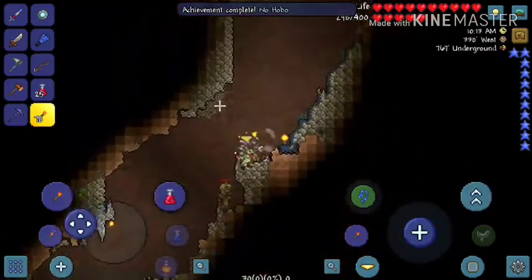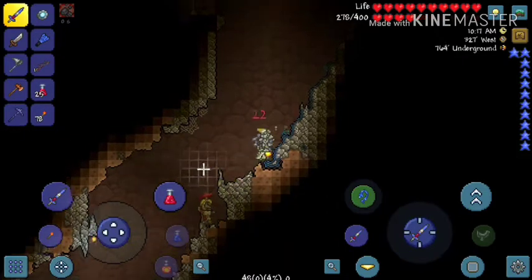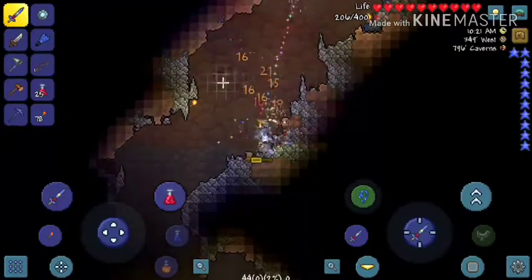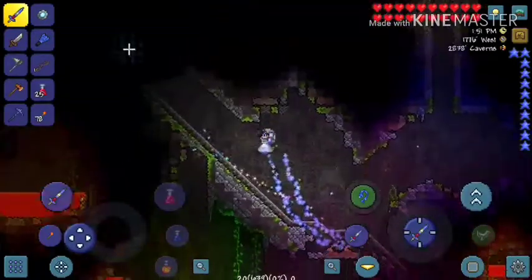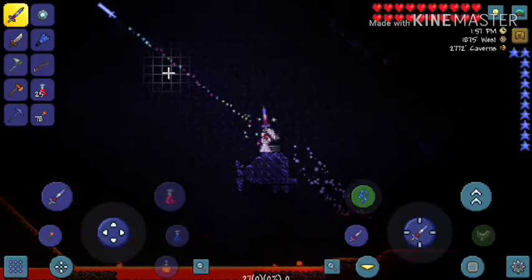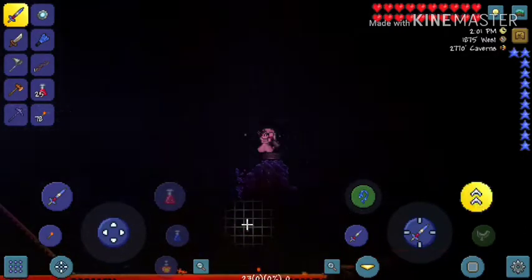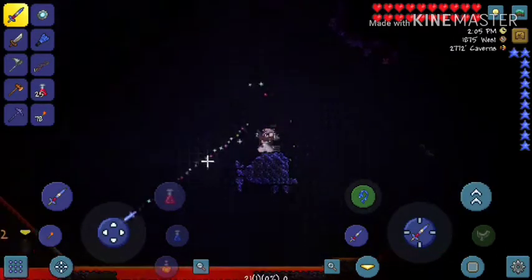Let's see if we can find them — there they are. So that's Medusa and Hoplite. Medusa attacks you and can turn you to stone, and Hoplite throws spears continuously. Hoplite has a chance to drop the gladiator armor, and Medusa has a chance to drop Medusa's head and a mirror.